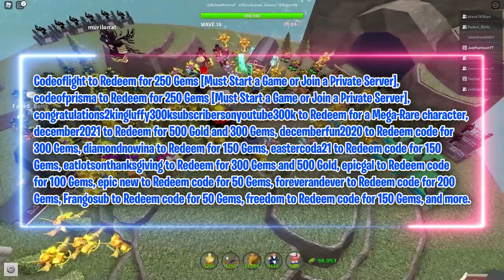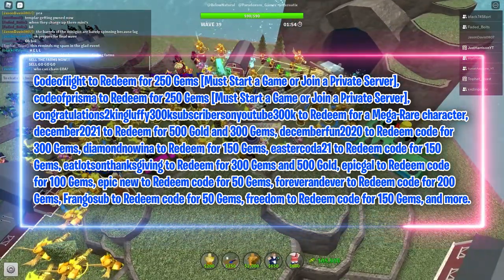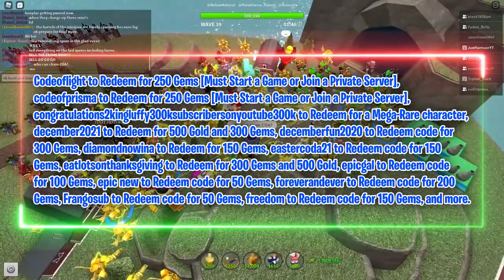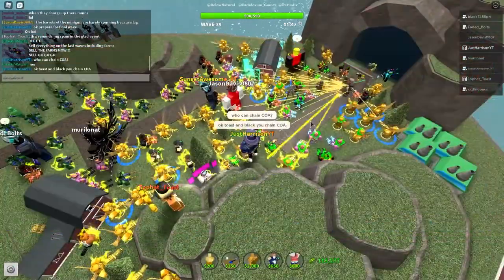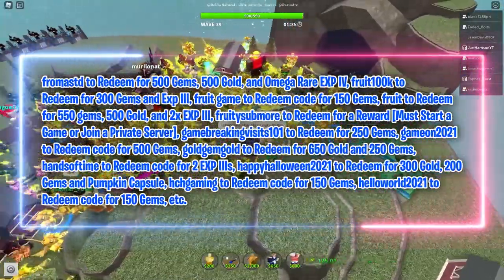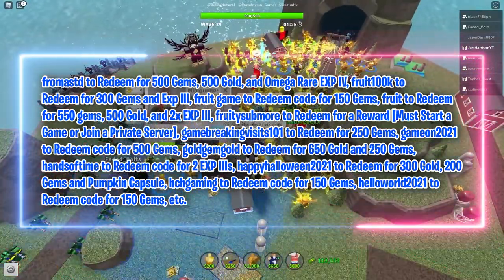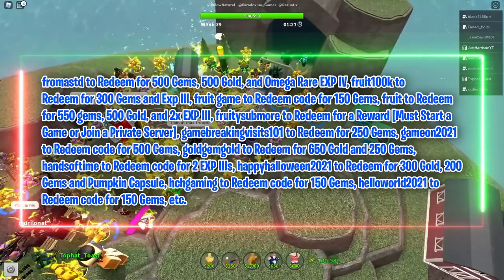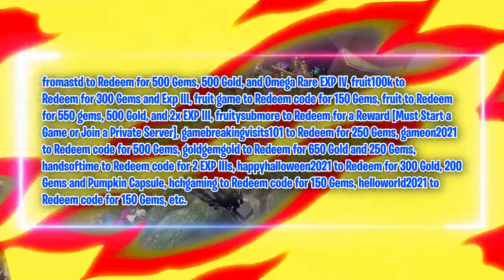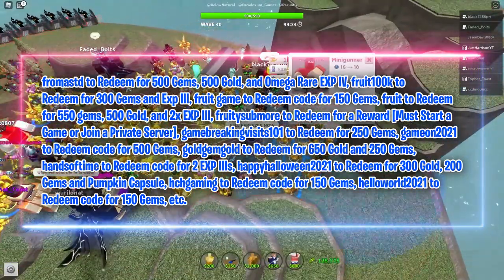'Epic Gal' for 100 gems. 'Epic New' for 50 gems. 'Forever and Ever' for 200 gems. 'Frango Sub' for 50 gems. 'Freedom' for 150 gems. 'From ASTD' for 500 gems, 500 gold and Omega Rare EXP4. 'Fruit 100k' for 300 gems and EXP3. 'Fruit Game' for 150 gems. 'Fruit' for 550 gems, 500 gold and 2 times EXP3. 'Fruit E-Sub More' for a reward — must start a game or join a private server.